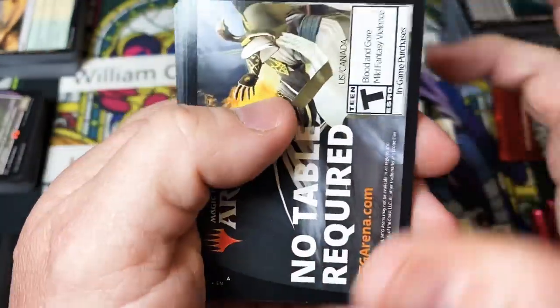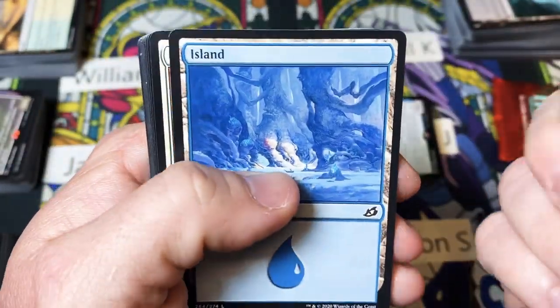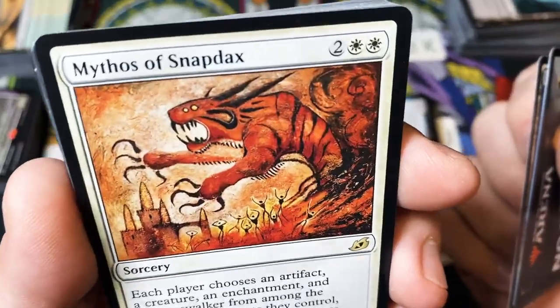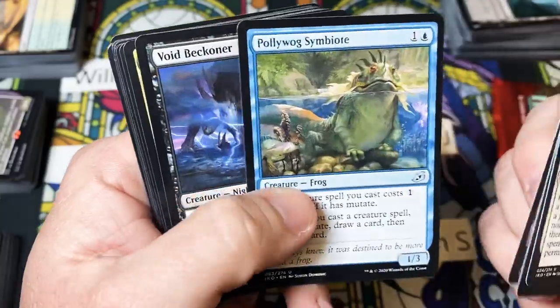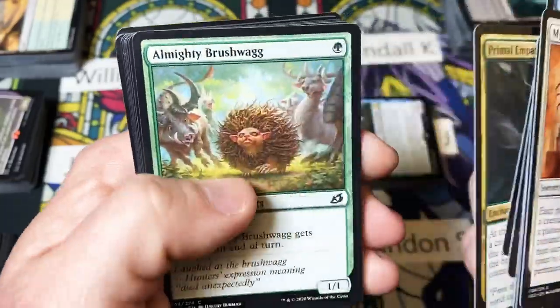Don't underestimate him just because he's a three-six for a lot of mana. Mythos of Snapdax — that art's just so cool on all the Mythos cards.